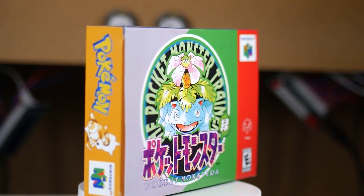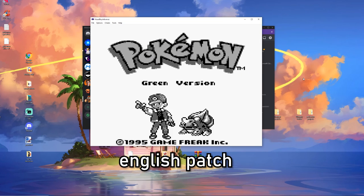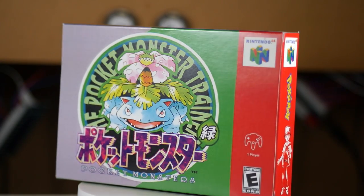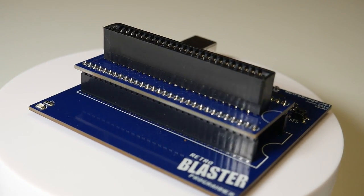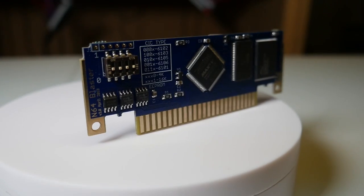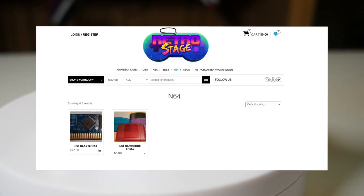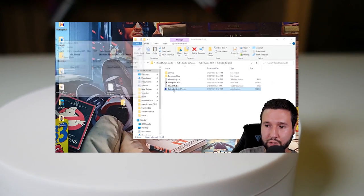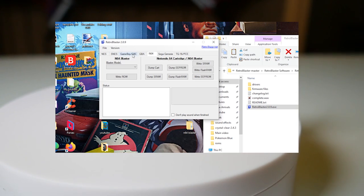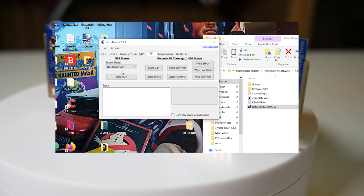To be honest, I didn't have to go with the Japanese version — I could have applied a patch over the game to change the language — but I just wanted to keep it as is since this would just be sitting on the shelf. The next thing you'll need for this is the Retro Blaster Programmer and the N64 Blaster, which you can pick up over on RetroStage. I'll leave a link for everything used in this video in the description below, and if you're looking for a tutorial on how to use the Retro Blaster, I did one in my previous video on Red and Blue.